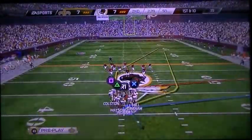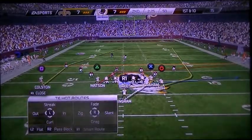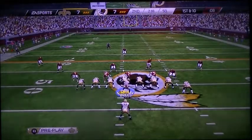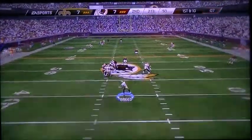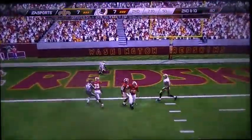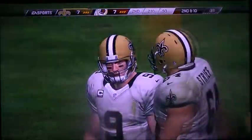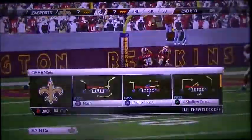First down here after the completion. Drew Brees has it under center. Play action — the pass down the field by Drew Brees, and that's Clark who came close to getting the pick. The defense did everything right in that situation — they were in the right spot, they were smart, they were in the quarterback's eyes. But they dropped the pass.